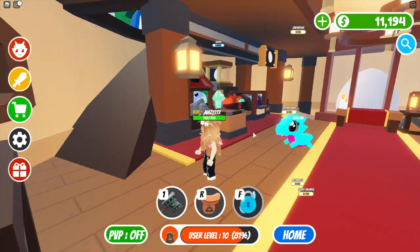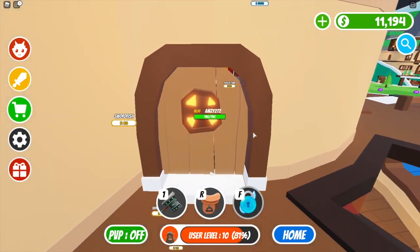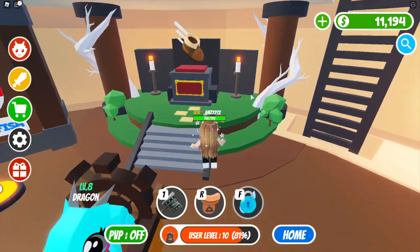When you get to the third floor, if you head through this door here, as you can see there is a shrine at the back, and this is what you will need to purchase to unlock the ride for your dragon.